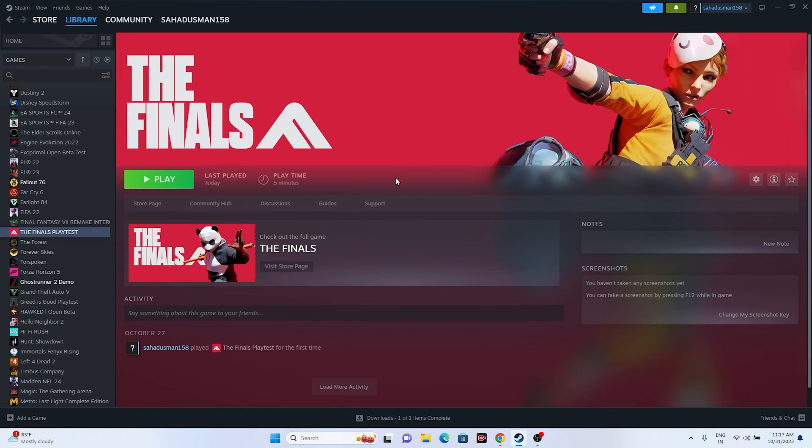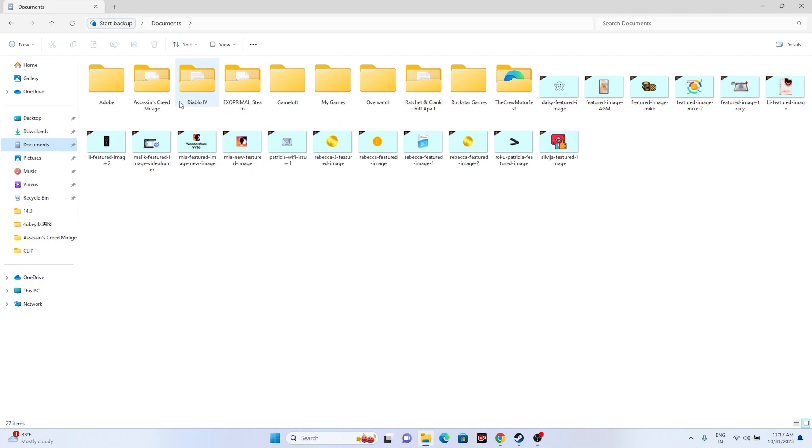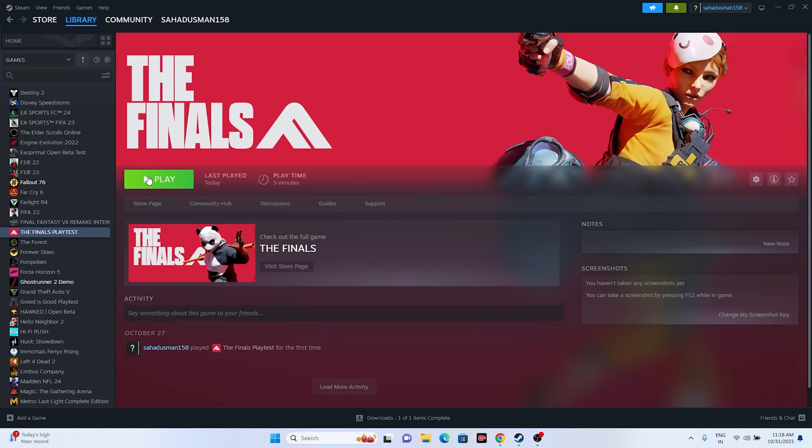The next fix is to delete the saved game files. Open File Explorer, navigate to This PC > Documents, and look for The Finals folder. If it's not there, check the My Games folder. Once you find The Finals folder, delete it. Note that doing this will erase your game progress. After deleting, close everything and try launching the game.